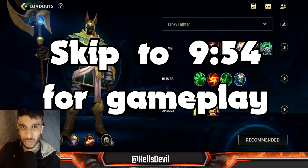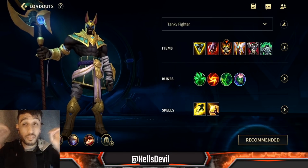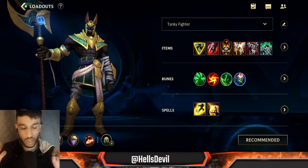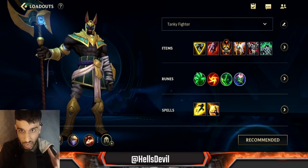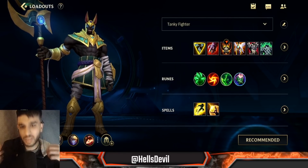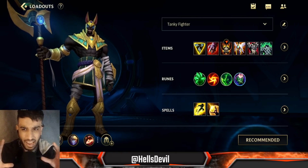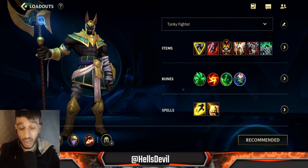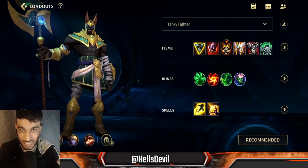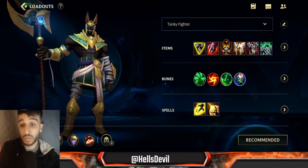Welcome to another Wild Rift video. You read the title right — 500 Nasus stacks at minute 14. In today's video I'm going to teach you everything you need to know about Nasus and how to accumulate that many stacks. I see a lot of people get like 100 stacks every four and a half to five minutes, but I've upped my game — I'm getting 100 stacks every two minutes and 45 seconds.